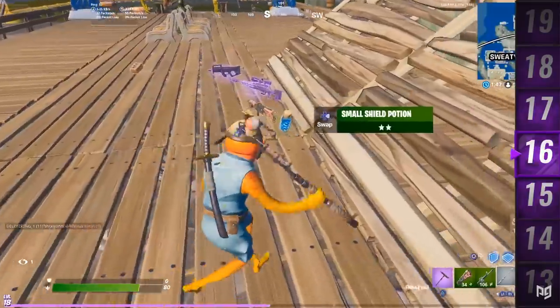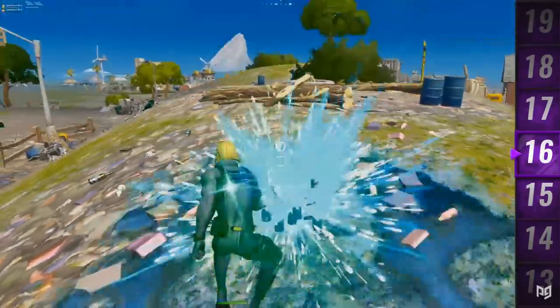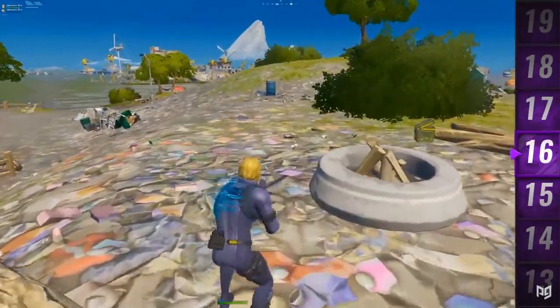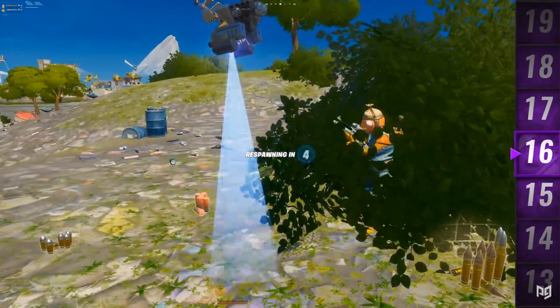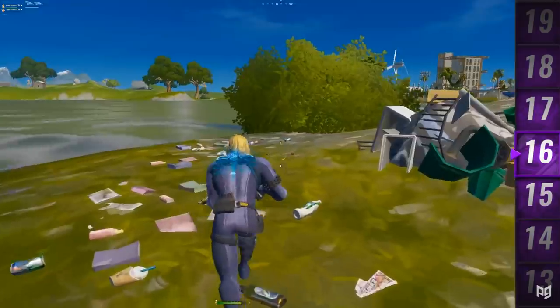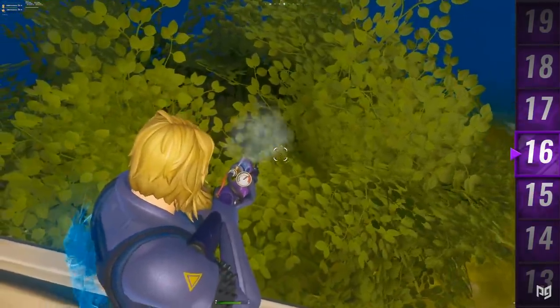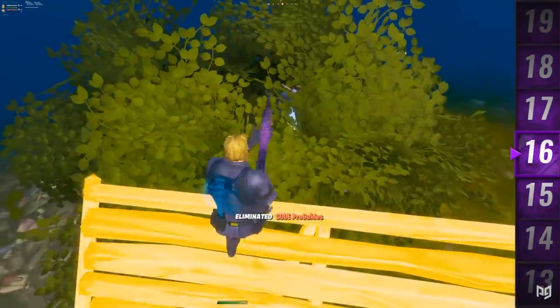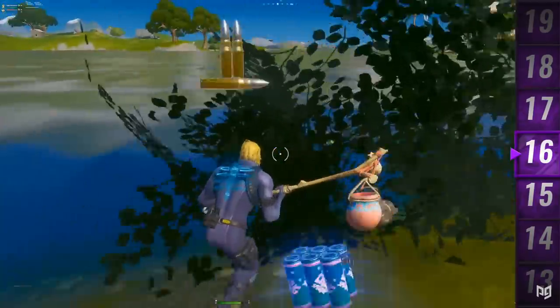Tip sixteen: bush peaking. Have you ever been insta-killed by someone sitting inside a giant bush? Instead of walking into a bush to check for people, build one ramp above it and look from the top. If there's someone in the bush, you'll see their head clearly and get an easy kill. If nobody's there, you don't have to fight.